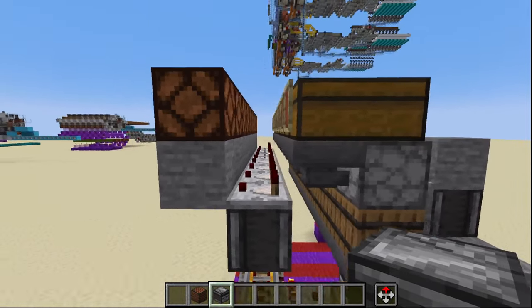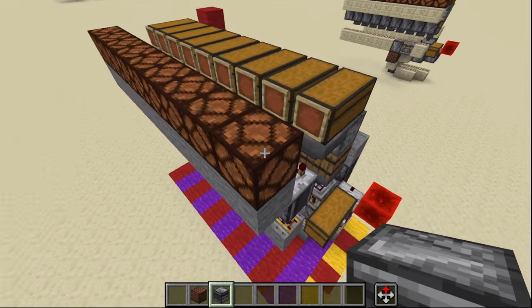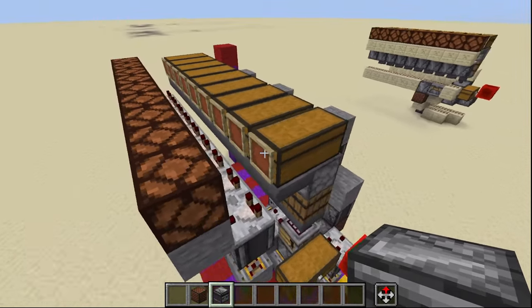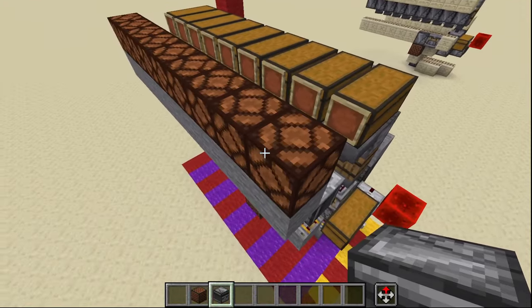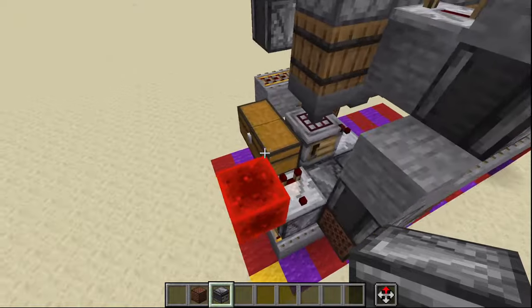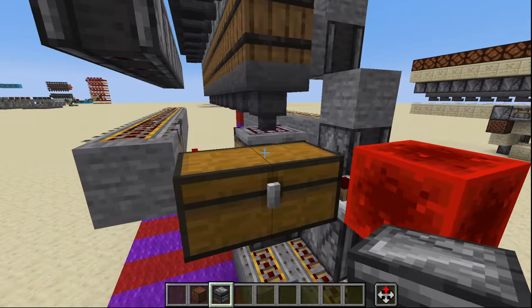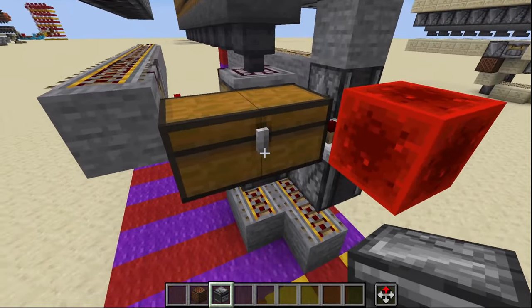So that you're able to continue to craft throughout. Each one of these lamps is obviously a signal for whatever supply you have right here, either being full or empty. This particular design will craft and craft and craft until this chest is full of items.